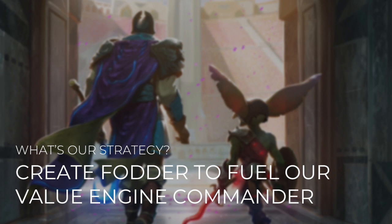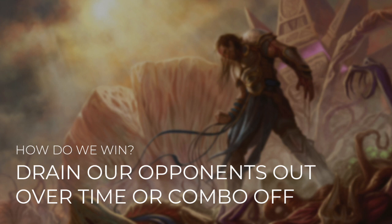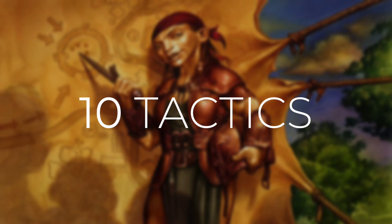So what's our strategy for this deck? We're going to create some fodder to fuel our value engine commander. We want to fill the board with tokens as well as creatures that we can bring back. By doing this, Yawgmoth can easily refill our hand to keep us going. And how do we win? We're either going to drain our opponents out over time or we're going to combo off. Yawgmoth's abilities really lead to some interesting ways to combo — some of these can come out of absolutely nowhere and are very hard to stop. As with all Commander's Quarters decks, I'm going to take you through 10 different tactics that show you how the deck works and how we're going to win.